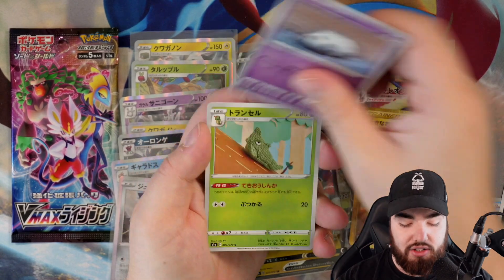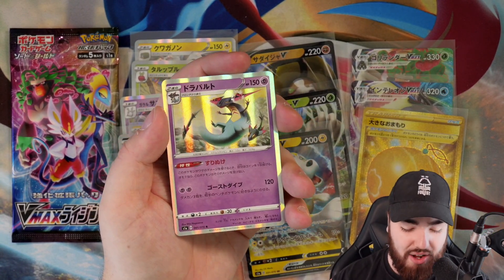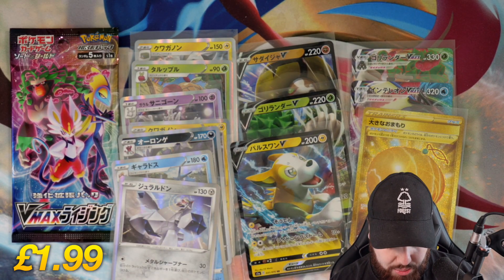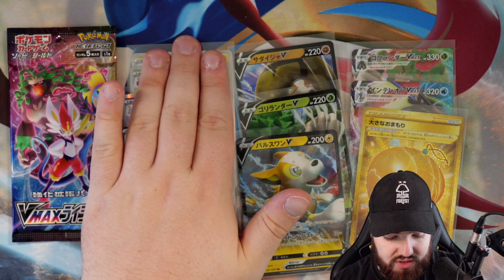Morgrem, Impidimp, sorry — Corsola, Metapod, and a Holo Drakloak. Let's go! Drakloak again — one of the best Pokemon from Gen 8. Love to see that.